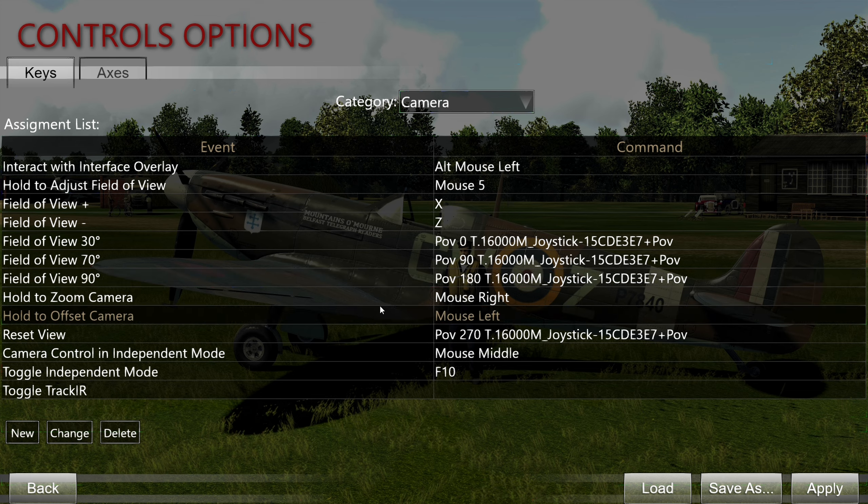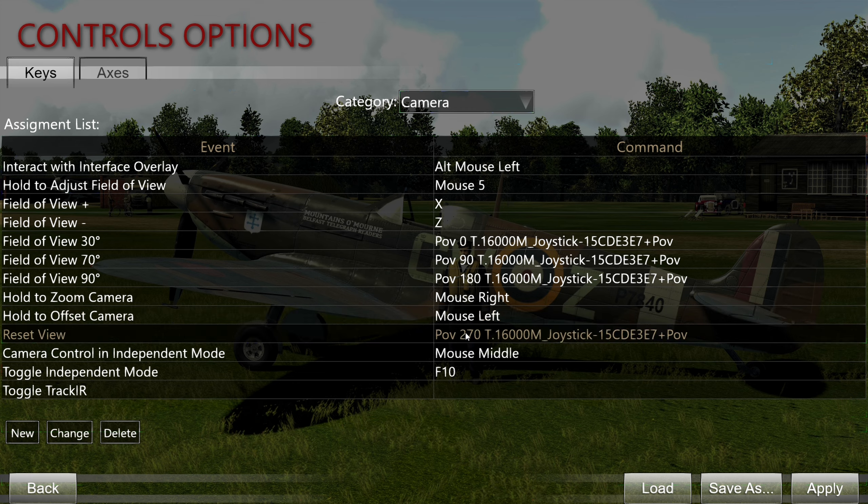What I use most are the three preset field of view settings: 30 degrees is all the way zoomed in, 70 degrees is an intermediate setting, and 90 degrees is the broadest. You can zoom even further out using the field of view command, but in my opinion going beyond 90 degrees just makes it look like a fish-eye view, so I don't use that. Reset view is also important — if you move your view around with the mouse, you can use this to snap it back to the forward position. Toggle independent mode is also important: by default the mouse cursor is enabled in the cockpit to interact with controls, but pressing F10 makes the cursor vanish so you can use the mouse to look around. Pressing F10 again returns you to mouse cursor view.